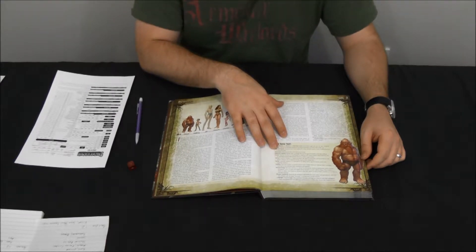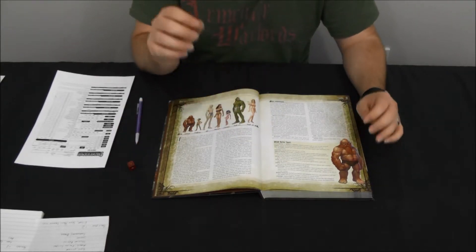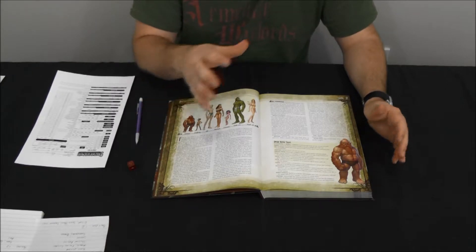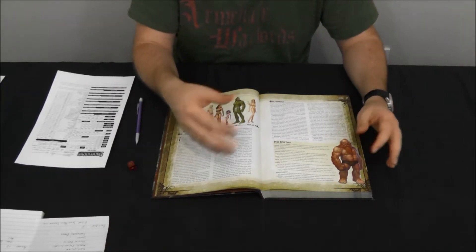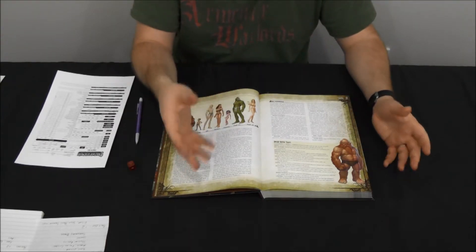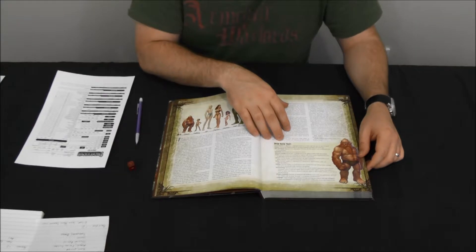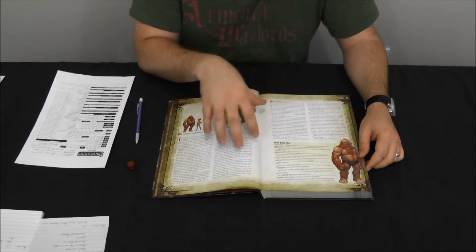Dwarves also get an extremely useful trait called Darkvision, which means they can see even in total darkness. It's supposed to be a thermal black-and-white thing, but it's still extremely useful — it means they don't have to walk around with a torch or lantern. They can still see what's going on around them.